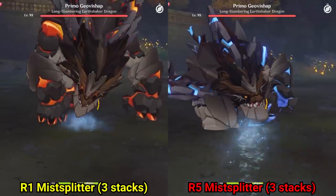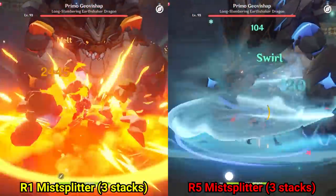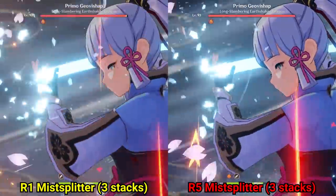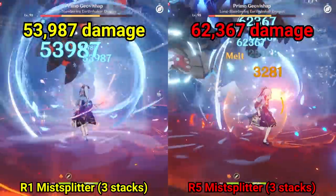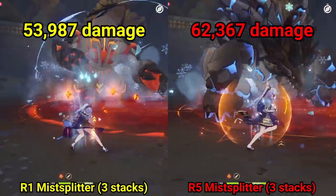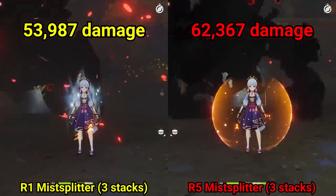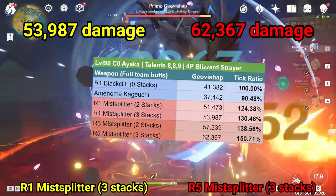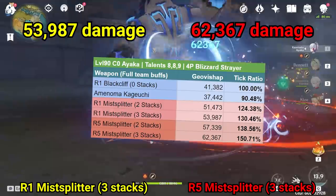Testing the Mist Splitter with a full party of buffs and 3 stacks: 53,987 damage at Refinement 1 and 62,367 damage at Refinement 5 — a pretty big jump. At Refinement 5 with 3 stacks, this weapon is doing 50% more damage than the Black Cliff with a full party of buffs.